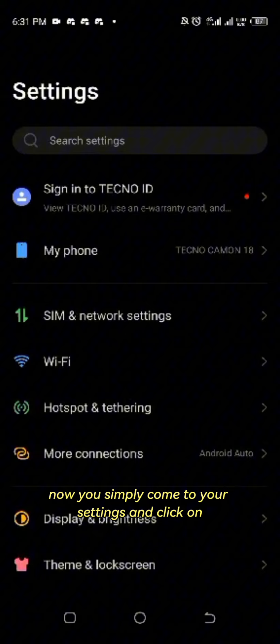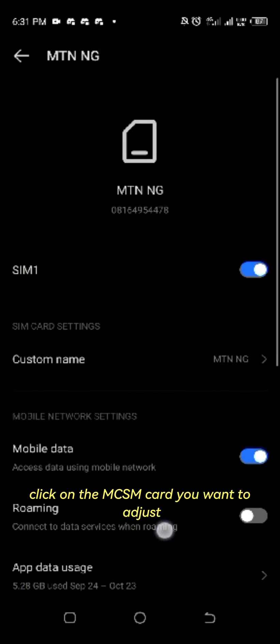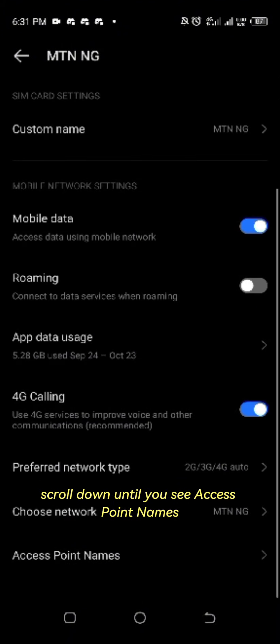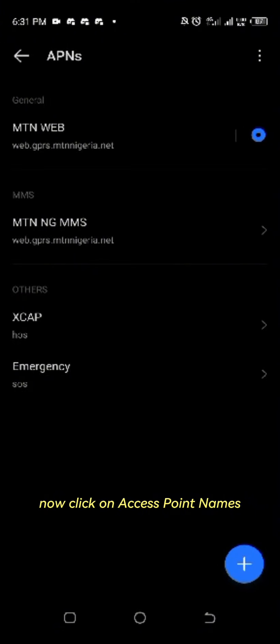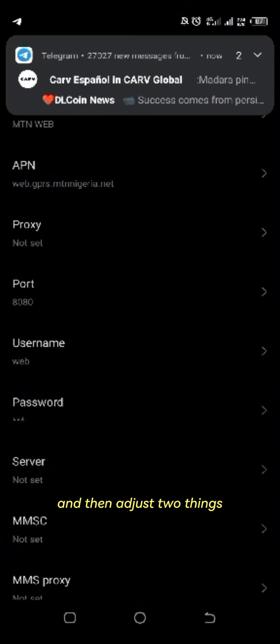Simply come to your settings and click on SIM and networks, click on the MTN SIM card you want to adjust, scroll down until you see access point names. Now click on access point names, click on the current APN that's on it and then adjust two things.